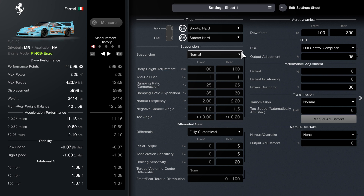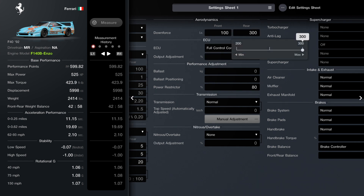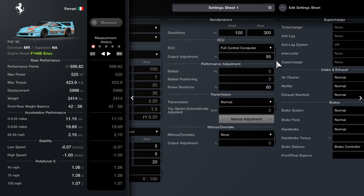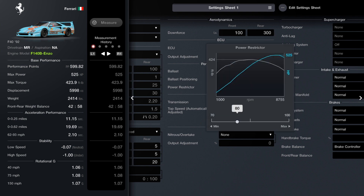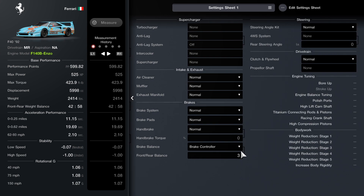I will quickly show you how to get this engine for free if you do have the engine itself before we start the race. Sport hard as our tire compound, fully customized differential — make sure you have the torque acceleration set to 5 and the brake bias to 20. Suspension, keep it as normal so you can bypass it. For aerodynamics, make sure the front is set to 100 and the rear is set to 300. After that, set your ECU to 95. Set your power restrictor to 80. For the brake controller, I recommend having it set to 2 or 3 to the rear — and that is going to be it for the setup.